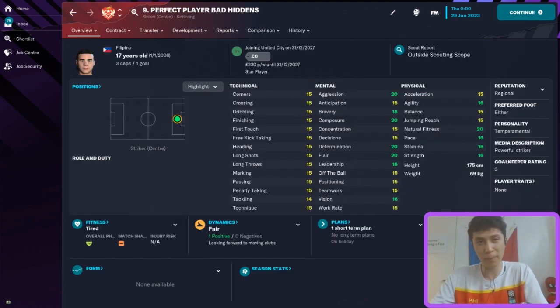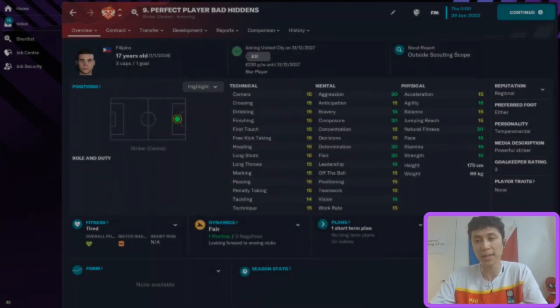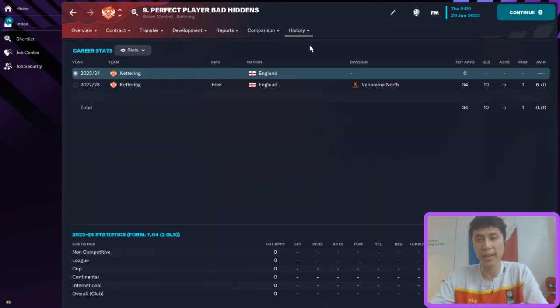Starting with the perfect player with bad hidden attributes, he looks like a really good player on paper — he's been capped by the Philippines three times with one goal, and he has 200 current ability with excellent attributes all around. But looking at his career stats, he didn't do very well. He made 34 appearances, scored 10 goals, had 5 assists, and only a 6.7 average rating.